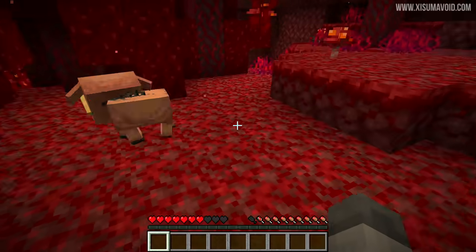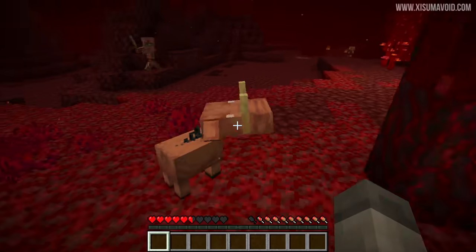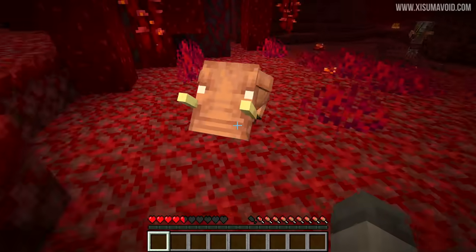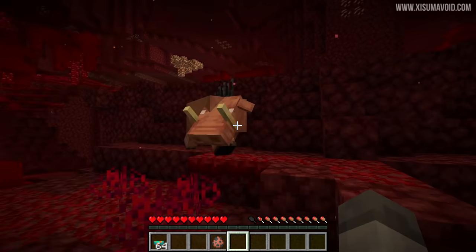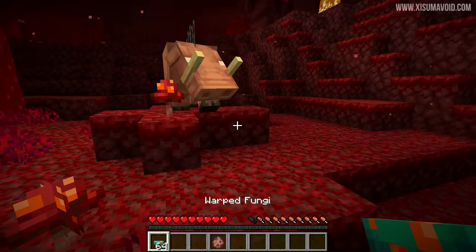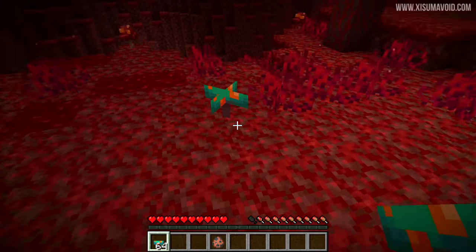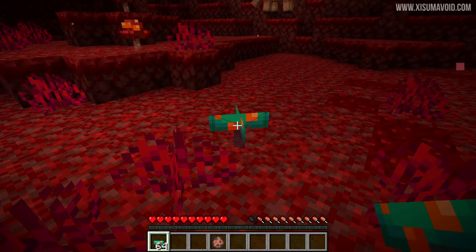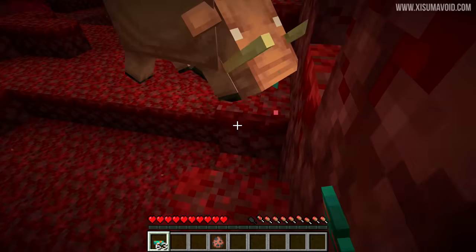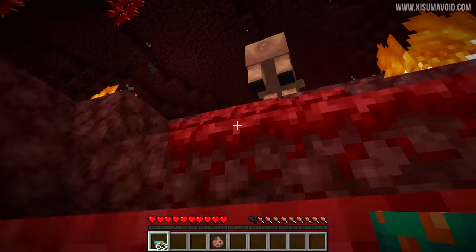The baby hoglin is really cute and adorable — it does half a heart of damage and sometimes doesn't do any damage at all. There is a way to keep an aggressive hoglin at bay: simply be near a warped fungi. This has a repellent effect with a radius of about 12 blocks. If you hold it in your hand it's not as effective, but if you place one on the ground it causes the hoglin to flee and no longer be aggressive.